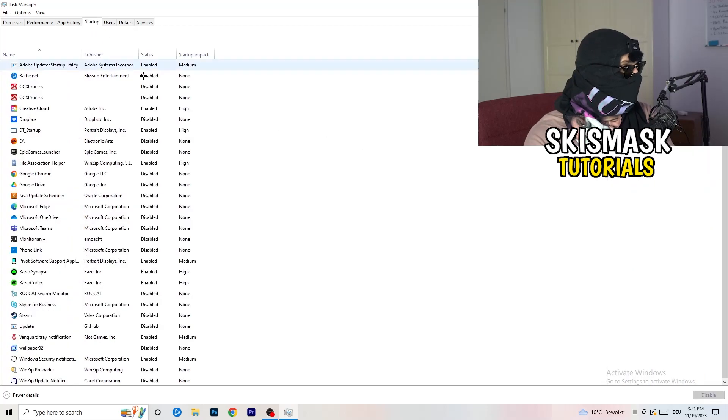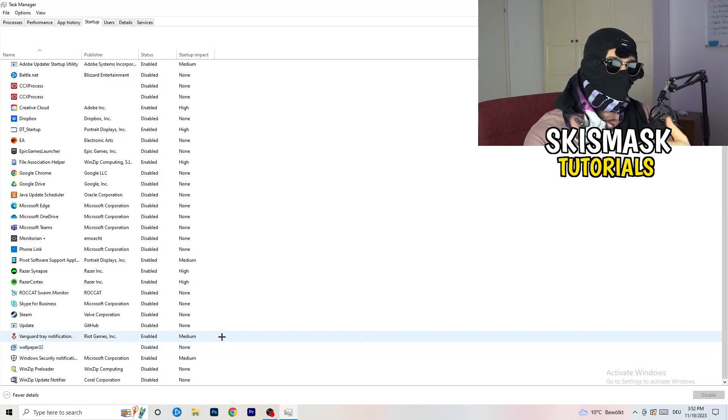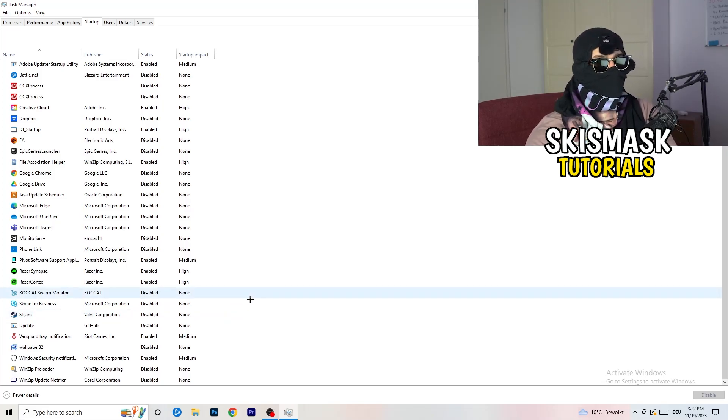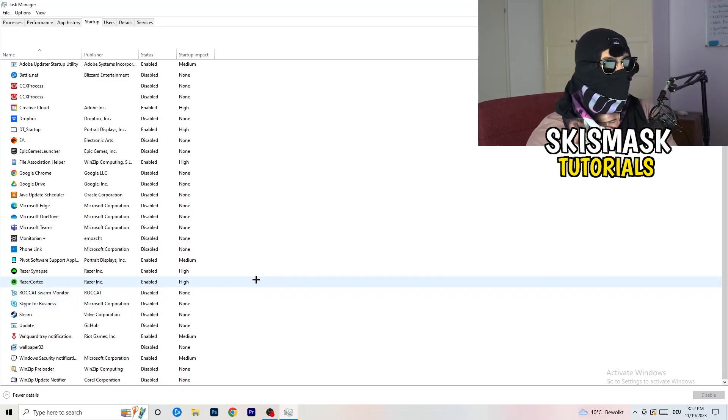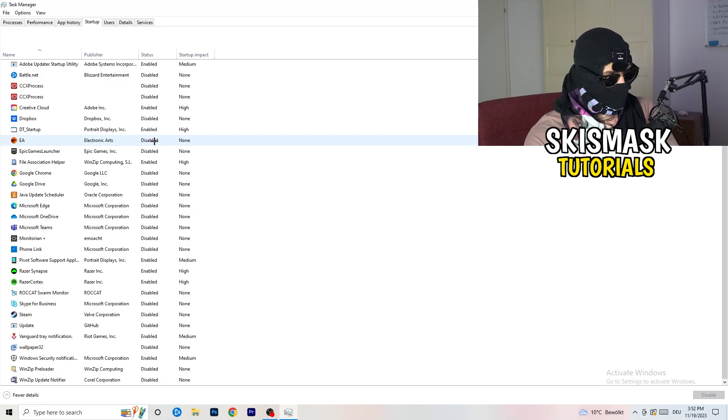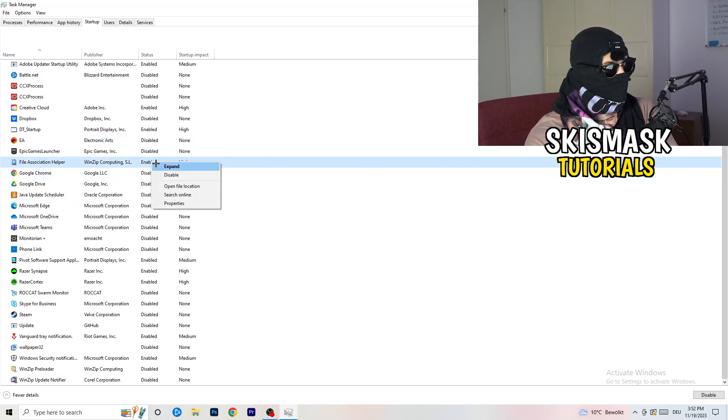Next, click on the Startup tab in Task Manager. You want to have fewer applications running in the background since they take a lot of GPU and CPU usage. Disable every single program you don't want starting in the background when you boot your PC — basically everything besides Windows or Apple things. Right-click something that's enabled and simply disable it.